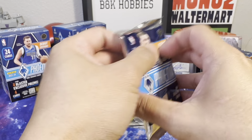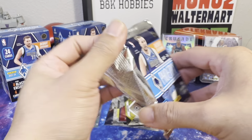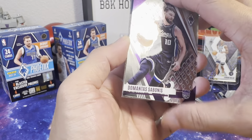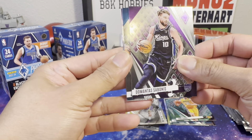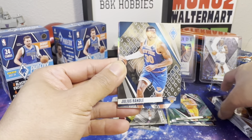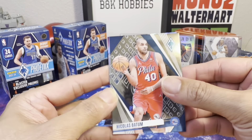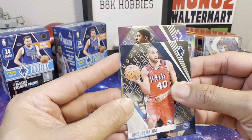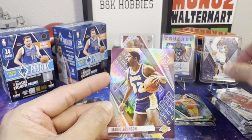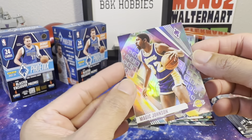For our last pack, we got Sabonis, Randall — now a T-Wolf — with two. And for a silver we got Magic Johnson.